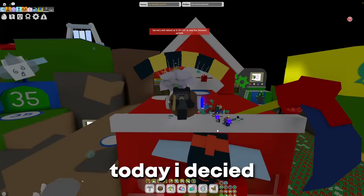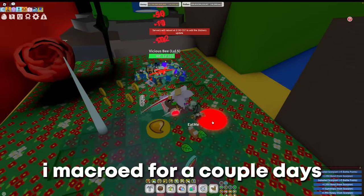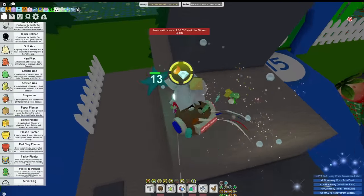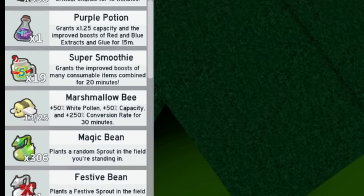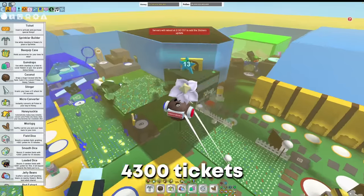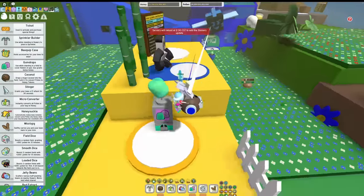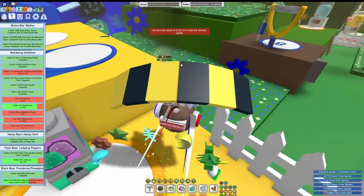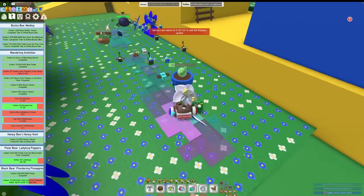I decided to make lots of progress on my Tide Popper journey. I macroed for a couple of days and got 11.7 trillion honey. I'm now at 58 swirl wax, 19 super smoothies, and one purple potion. I also have 4,300 tickets to maybe spend on the gumdrop dispenser. I also forgot to record it, but I completed the 250 Buckle Bee quests a couple hours ago.